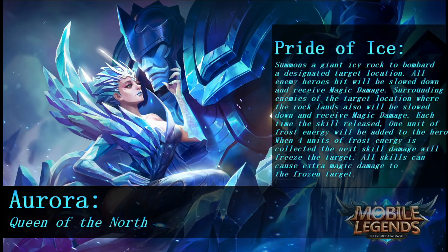Lastly, her passive is called Pride of Ice. Each time a skill is used, one unit of frost energy is added to the hero. When four units of frost energy are collected, the next skill's damage will freeze the target, and all skills can cause extra magic damage to the frozen target. So every time you hit somebody with an ability — similar to how Cyclops gets cooldown reduction — as Aurora you get one point of frost energy, and at four units you're ready to freeze.